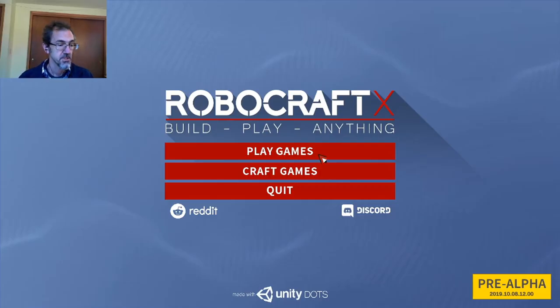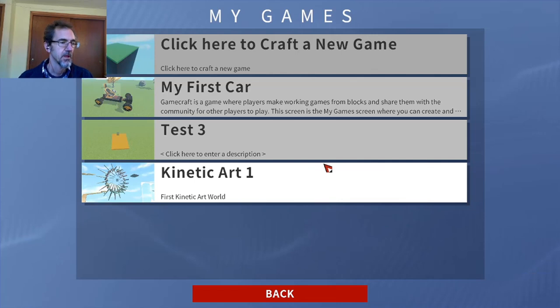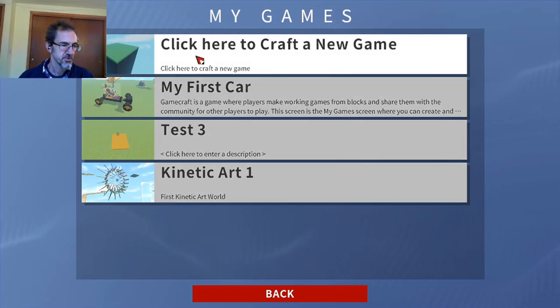The first thing to notice is that the menu has changed a little bit. There's Play Games and Craft Games. There's also a Reddit link and a Discord link. When you first go into Craft Games, all you're going to see is 'click here to craft a new game.'